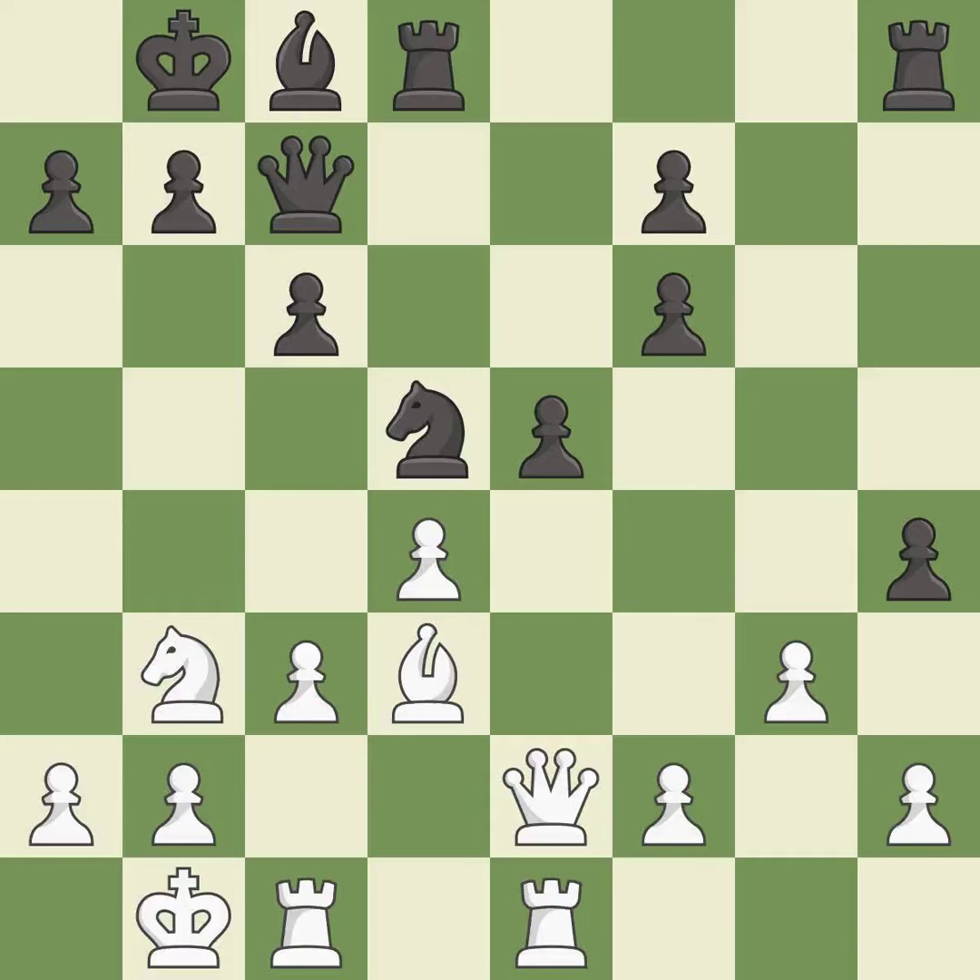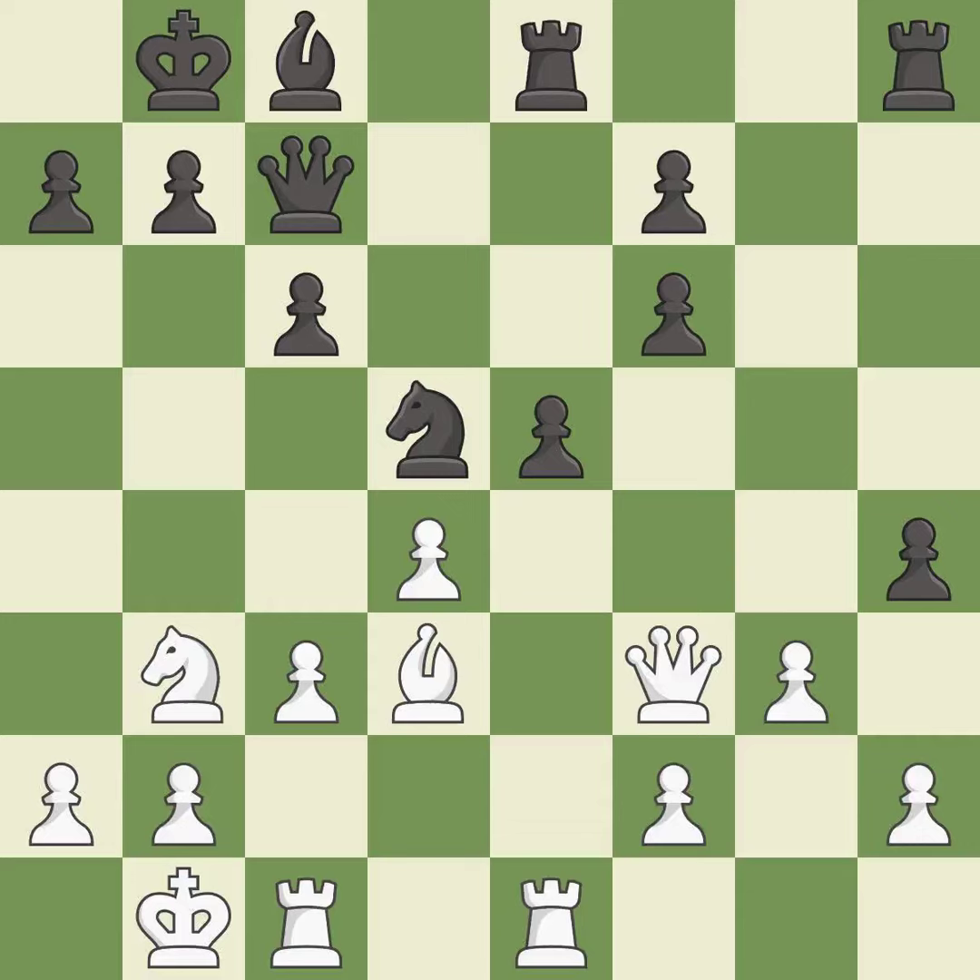This protects an under-defended pawn that is under attack. This threatens to reveal an attack on a queen. It is good. This threatens to kick a knight and stops the opponent from being able to reveal an attack on a queen. It is best. This is an equal trade. It is good.